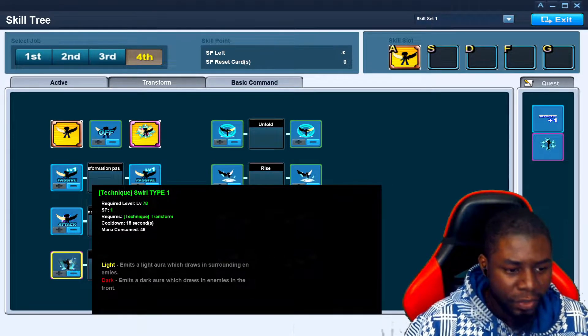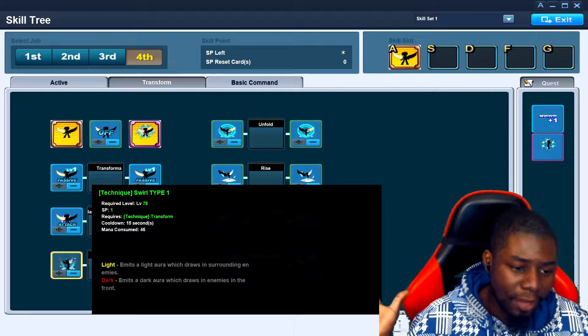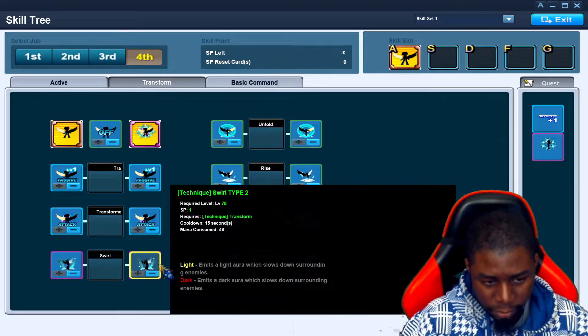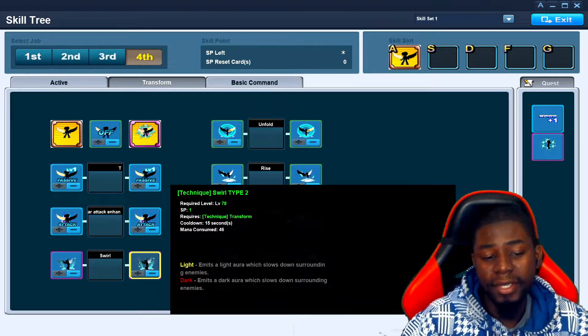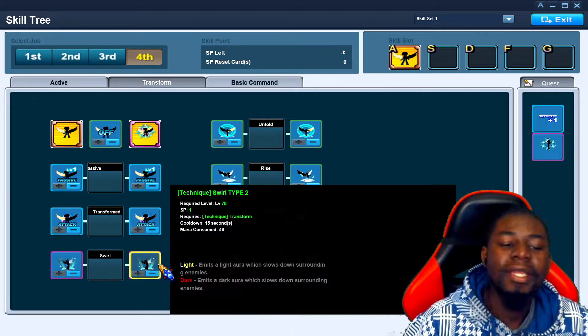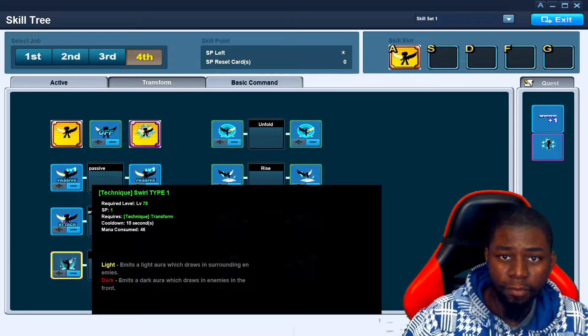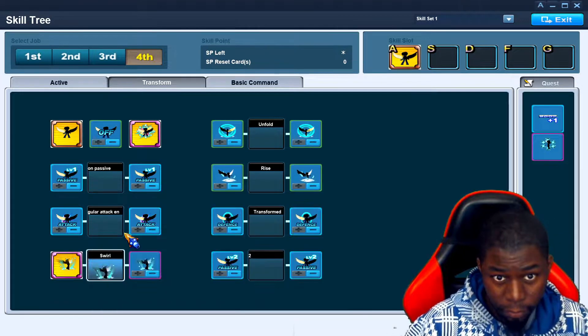Last here is an ability with light and dark versions. The light version emits an aura which draws in surrounding enemies. Dark emits a dark aura which draws in enemies in the front. Alternatively, you can have light emit an aura which slows down surrounding enemies — and the dark aura does the same. I suggest you take the draw-in version because slowing down enemies isn't that insane. Whereas when you draw them to you, you do your combos with dark Rin. With light Rin, do whatever you want — but I still think the draw version is just better.